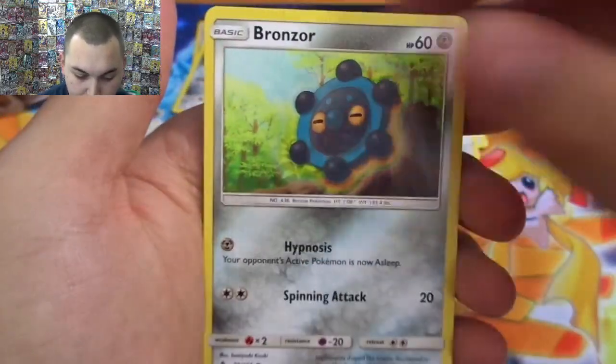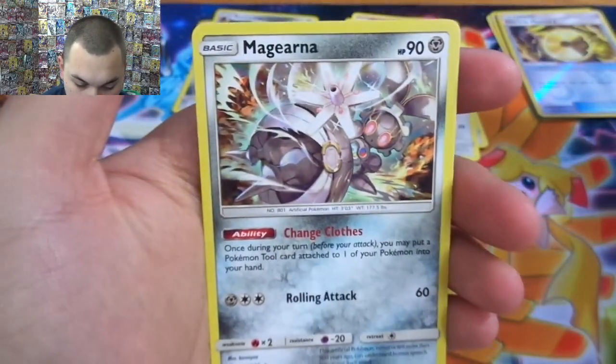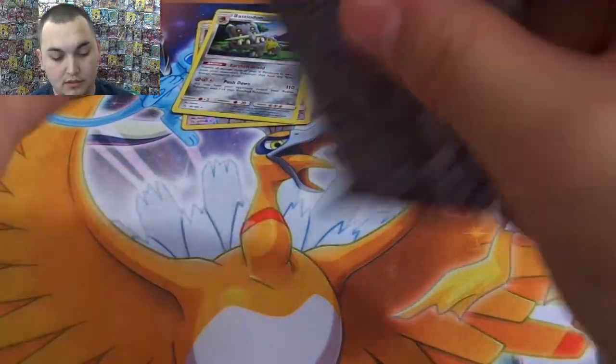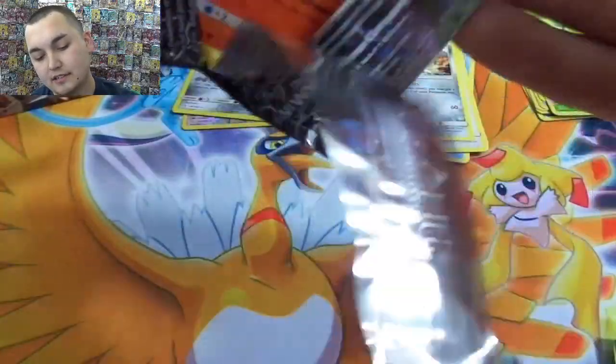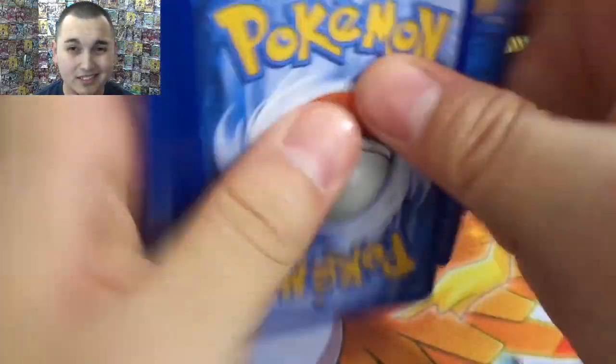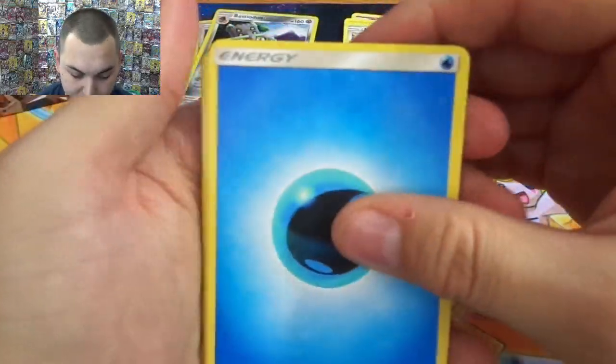Sandshrew, Alolan Vulpix, Bronzor — it's a dupe — Hider reverse, Turtwig, and Magearna, regular rare. We only have one reverse hollow and one regular hollow — what is going on, Pokémon gods? Please give me something. Can I even get just like a prism? You don't need a white coat for a prism anymore, so everybody loves that.